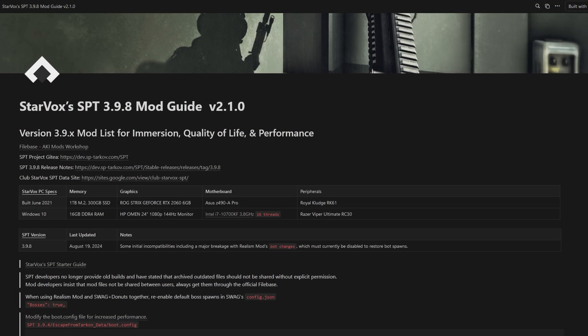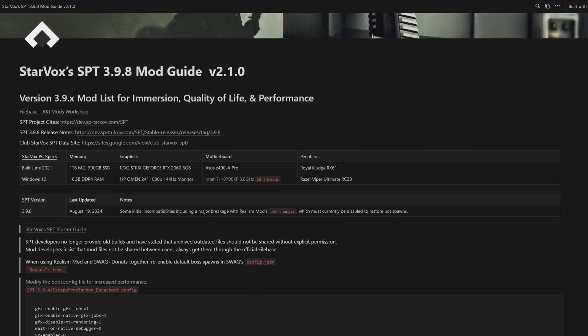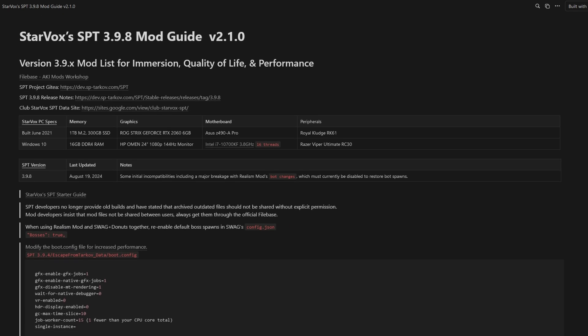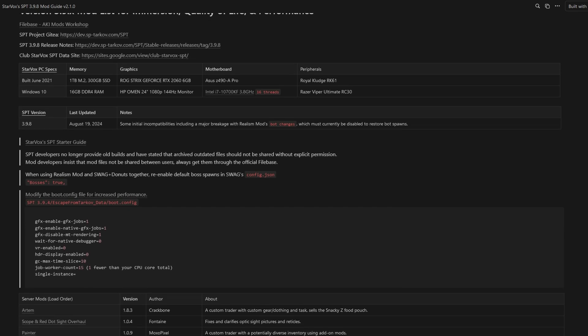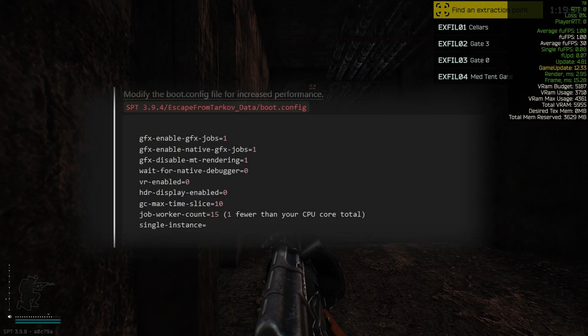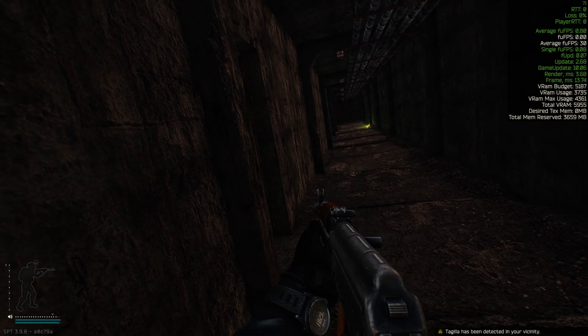For one thing, a simple modification to SPT's boot.config file can help the game make use of every CPU core available. The exact modification is featured on my SPT guide, always linked in my video descriptions. No need to worry about complexity — you'll only need to copy and paste some text. The important part is to ensure that you list just one fewer than the number of cores in your processor. I've got 16, so I've put 15 in that particular field. It certainly improved performance for me and several others in the Club Starbox Discord server.